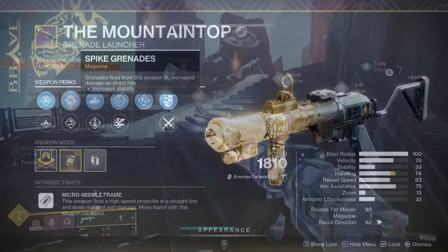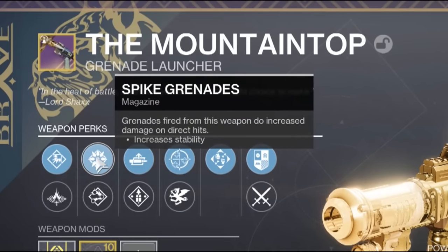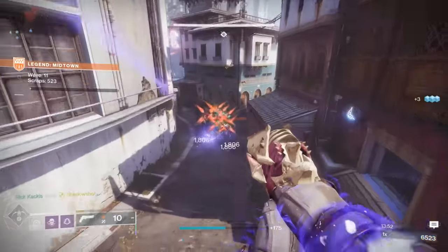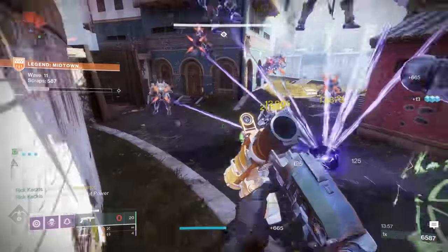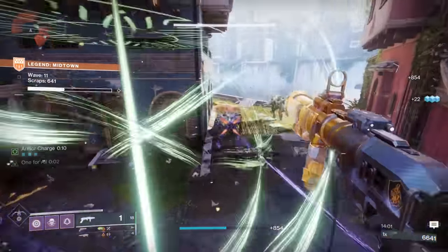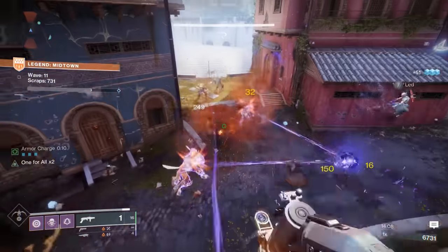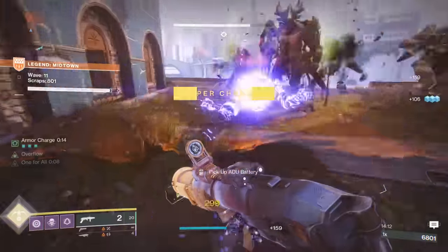First and foremost, you absolutely want spike grenades — this is going to improve your direct impact damage, and there is no better grenade launcher in the entire game to direct-impact with than the mountaintop. I've seen some confusion; some people have said spike grenades got nerfed, and it did for heavy grenade launchers. But it's completely untouched on special grenade launchers, so you absolutely still want spike grenades to improve your direct impact damage.